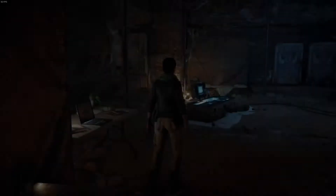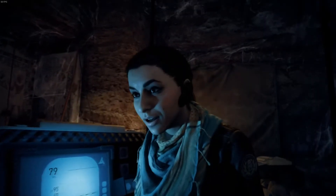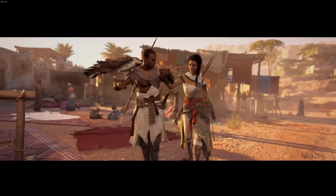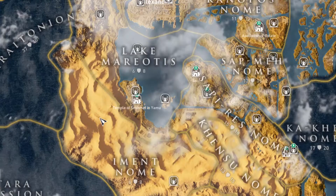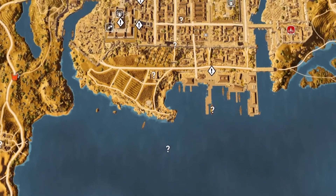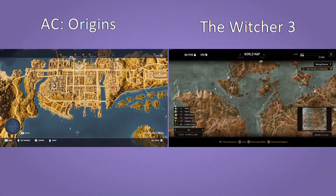Like the other Assassin's Creed games, you play as a modern-day person — Layla in this case — who uses the Animus machine to relive the DNA memories of an ancient person, in this case the Egyptian Bayek. Like the other ones, it's an open-world game and the size of this map is actually really impressive. A map this big needs stuff to do, and this game does have it in the form of question marks and exclamation points dotted on the world map as you explore.